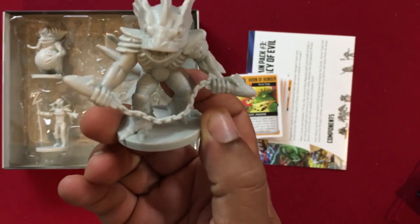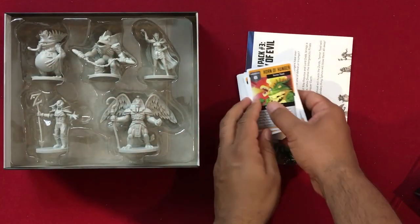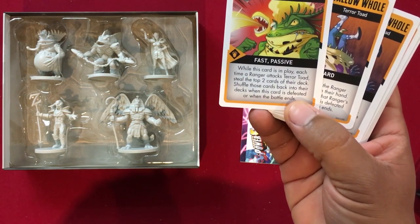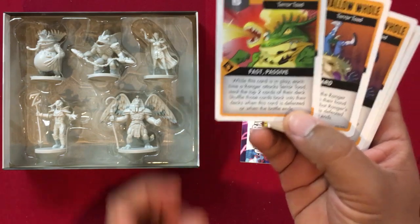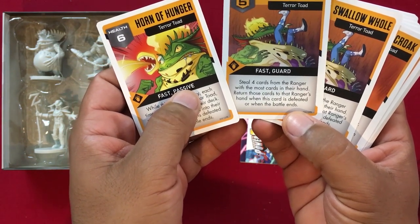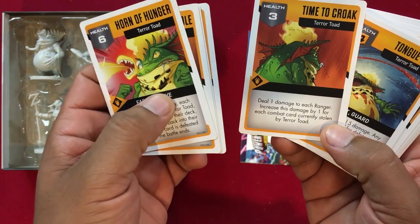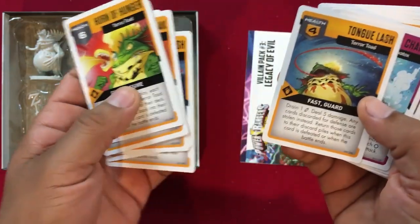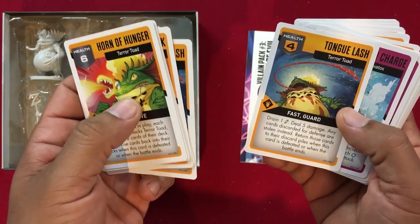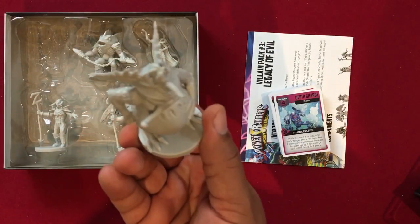Parantis Head is a very cool looking mini — not a ton of detail but I really like the size. Now the Terror Toad: Horn of Hunger — while this card is in play, each time a ranger attacks Terror Toad, steal the top two cards of their deck; shuffle those cards back when this card is defeated or the battle ends. Swallow Hole: steal four cards from the ranger with the most cards in hand; return those cards when the card is defeated or battle ends. Time to Croak: deal one damage to each ranger, increased by one for each combat card currently stolen by Terror Toad. Tongue Lash: drain one energy, deal five damage, and any cards discarded for defense are stolen instead; return those cards to the discard pile when the card is defeated.